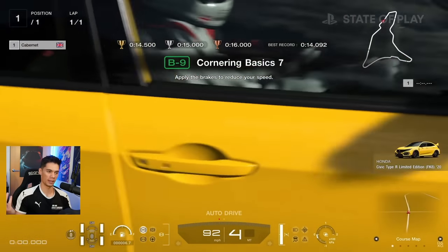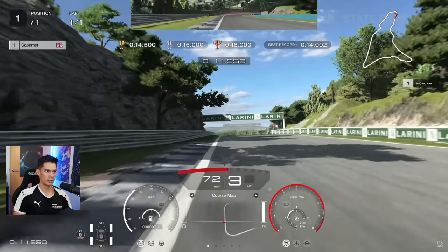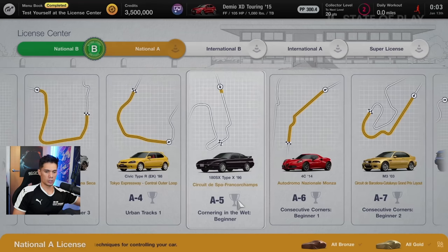The license test is always another big aspect of Gran Turismo. One of the licenses here on Dragon Trail Seaside was done fairly easily — gold time 14.5, achieved at 14.1. I hope the difficulty is quite tricky because the classic license tests were always very hard to complete. You get a reward for getting all bronze and all gold, so there's some incentive beyond pure pride. We can see licenses featuring Laguna Seca, Spa, Monza, Catalonia, and Tokyo Expressway — all tracks we already knew were in the game.